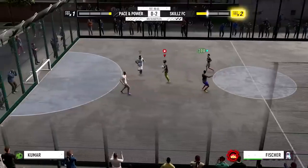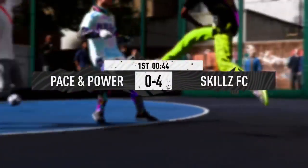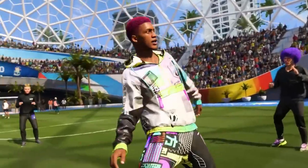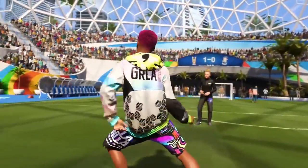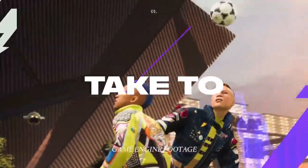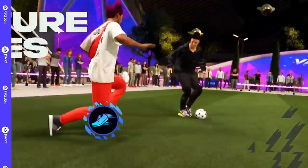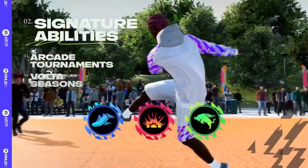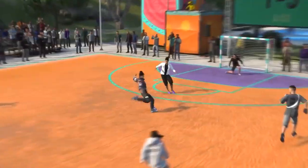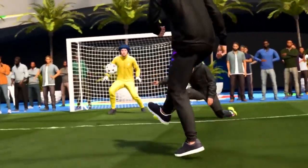A new skill meter emphasizes the difference between Volta and other modes and encourages playing with more flair. Different moves are rewarded with different points, and beating players with skill moves, nutmegging opponents, and bouncing passes off the wall means your next goal could be worth up to 4 points. There are more skill moves too, including several standing skill moves such as a ball stand and a fake shoe-tie feint. Three signature abilities buff a player for a limited time — Power Strike, Pure Pace, and Aggressive Tackle — triggered using the right shoulder button and operating on a cooldown, and can be a real game changer if used correctly.